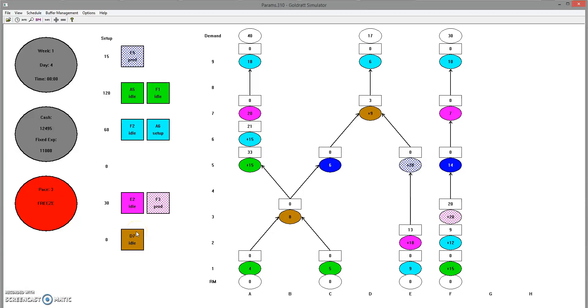This is the last video in the series for Gold Rat Simulator. Let's briefly recap what we have done so far, where we have made the right decisions and where we have made not-so-right decisions. The F line seems to be going as expected because we have sold the 10 pre-processed units that were available at the beginning of the simulation and we have made some money out of them.